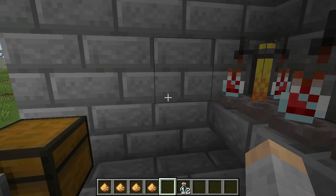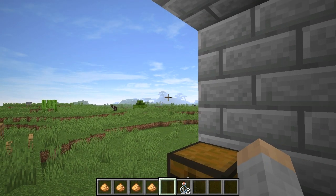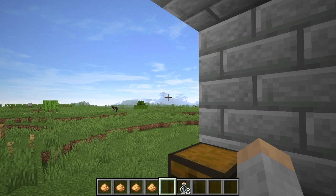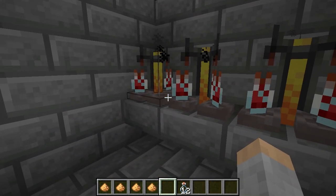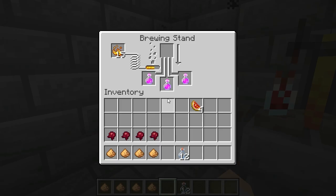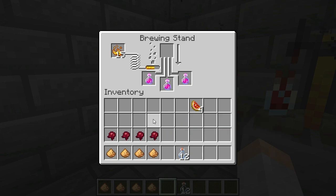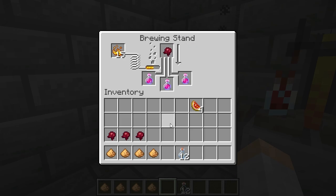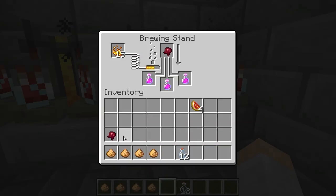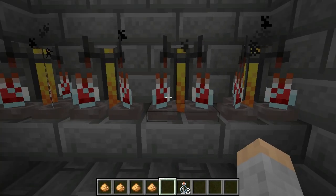Wait for those to brew. Next of course will be the fermented spider eye. The purpose of the fermented spider eye is inversion — it means 'opposite.' So instead of healing, the potion will do the opposite. We put that in there and it will make it so instead of healing, it'll be harming.